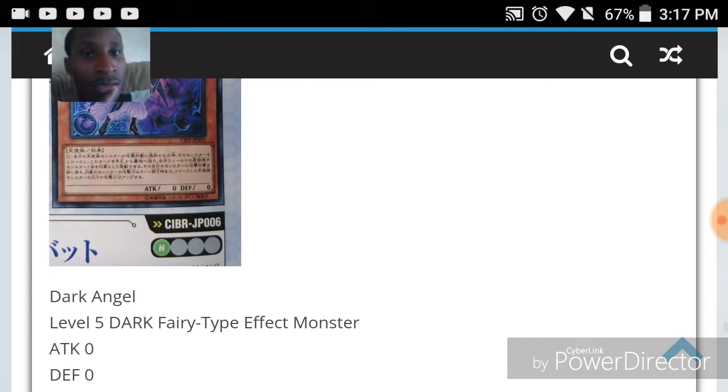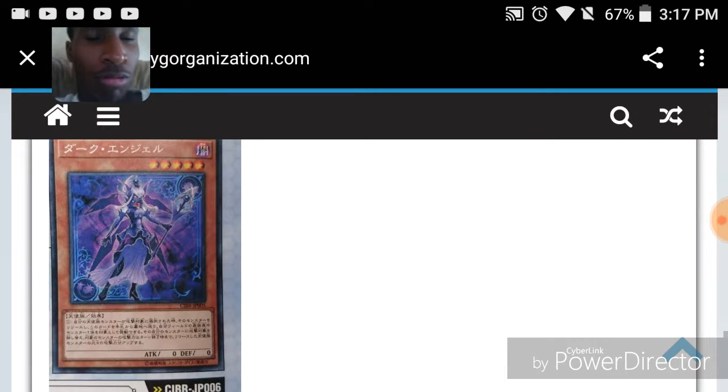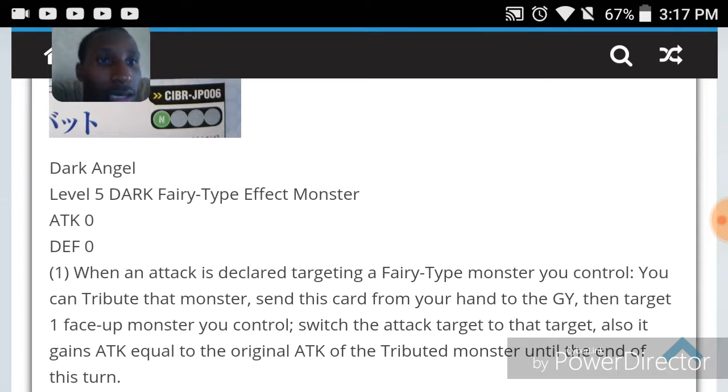Dark Angel is a level five dark fairy-type effect monster. I like the artwork — it looks like a Force of Will card. When an attack is declared targeting a fairy-type monster you control, you can tribute that monster, send this card from your hand to the GY, then target one face-up monster you control — switch the attack target to that target, and it gains attack equal to the original attack of the tributed monster this turn.